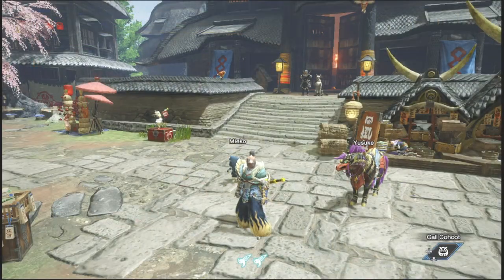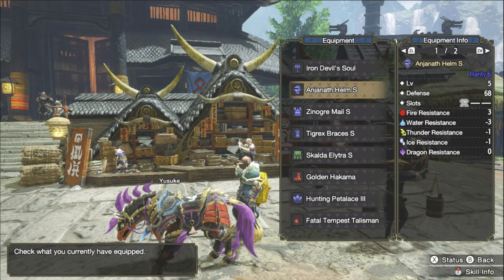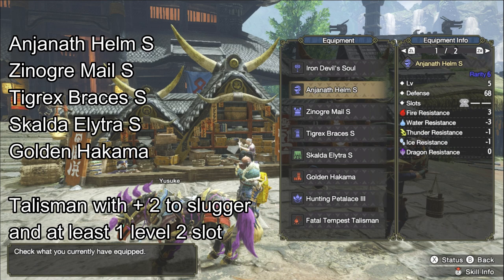This is the armor set that I came up with. For the helm, I got the Anjanath Helm S. For the chest, I got the Xenojiva Mail S. For the braces, I got the Tigrex Braces S. For the waist, the Skalda Elytra S. And for the feet, the Golden Hakama. For the talisman, you're gonna need a plus two to Slugger and at least one level two slot to make this set work.